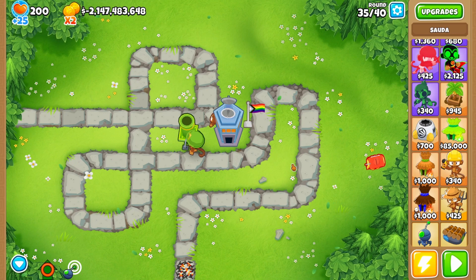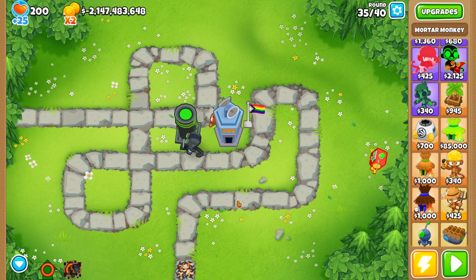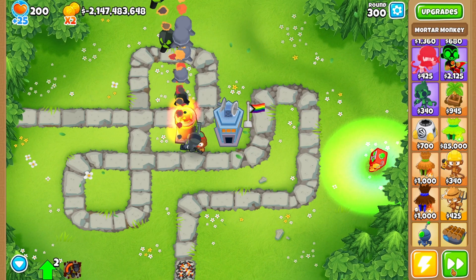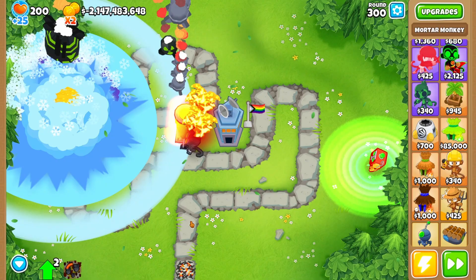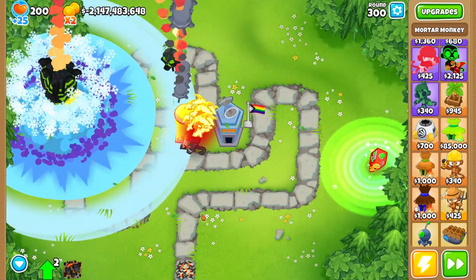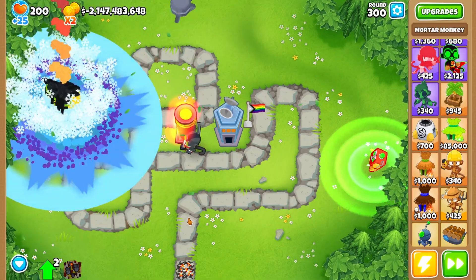Auto start is off, so we just need to upgrade this all three times. There we go — attach the tech bot to it and let's go to round 300, get this started and see how it does. It looks ridiculous as you guys know, just the bomb spam looks insane. He's not getting any pops yet — the balloons are coming out pretty slow because it is only round 300.